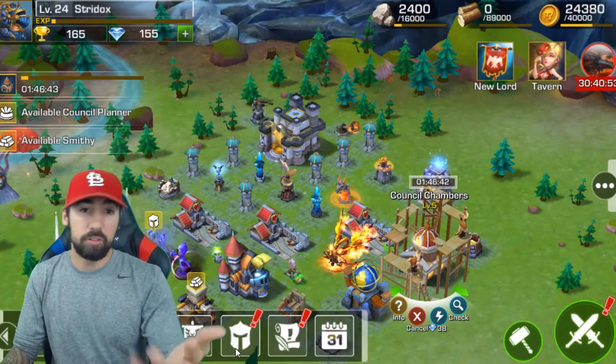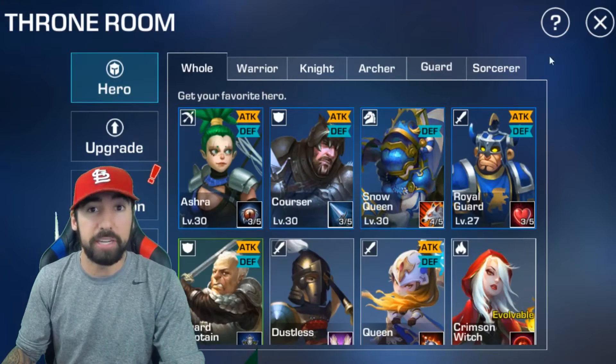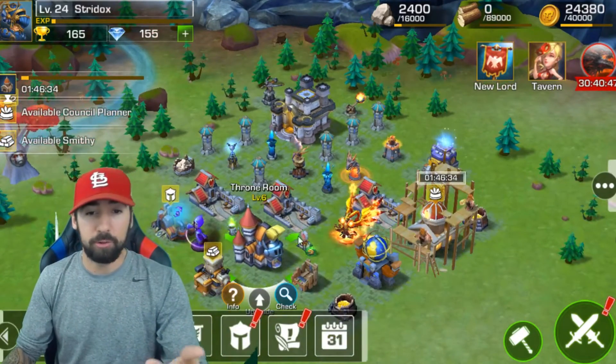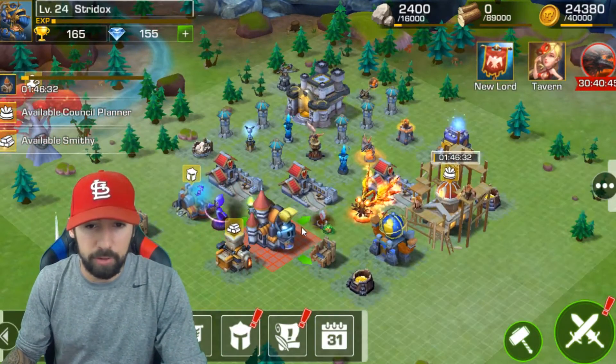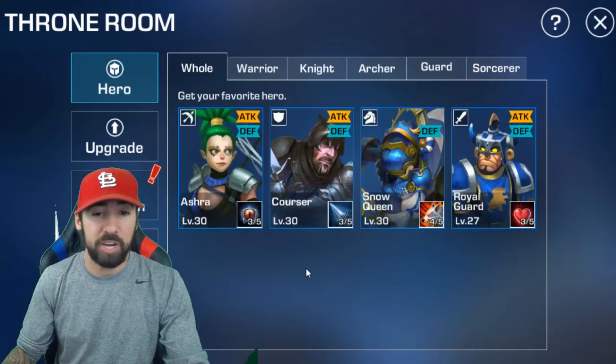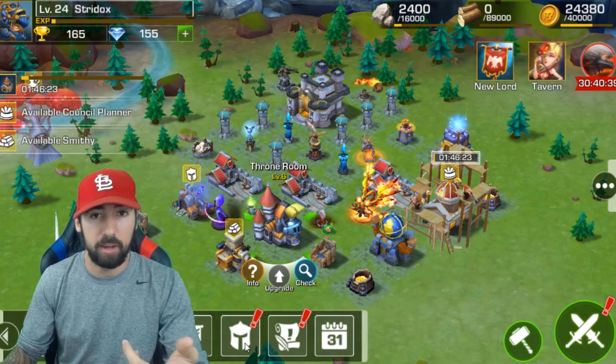When you look at the bottom left you see this little helmet right here — that's your heroes. Or your throne room; you have a building right here as well. When you look at the building it has a little helmet on it — that's your throne room as well. You can hit check and it'll bring you to the same spot, so you can click that or you can click the little helmet.